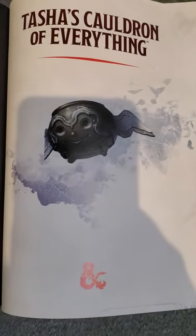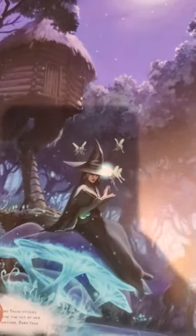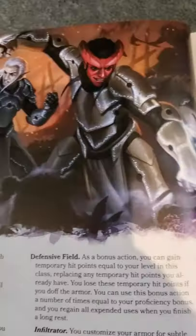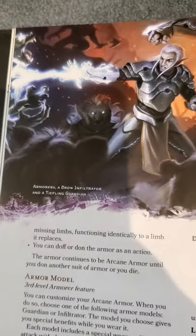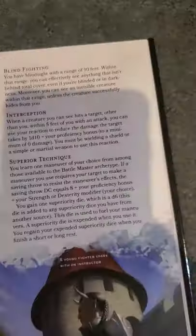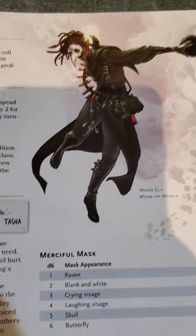D&D books in one minute. Tasha's Cauldron of Everything is a massive supplement for both player and DM content. Starting off, we get a whole bunch of subclasses in addition to a new class, the Artificer. All these subclasses are filled full of flavor and a unique variety, and in addition, also add something to the base classes. So there's a lot for players there.